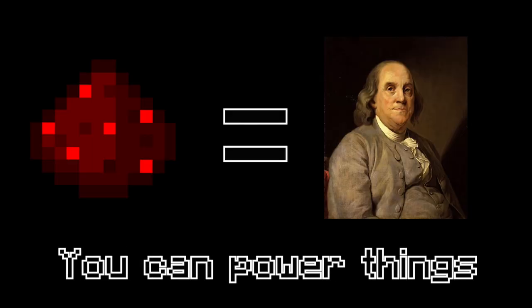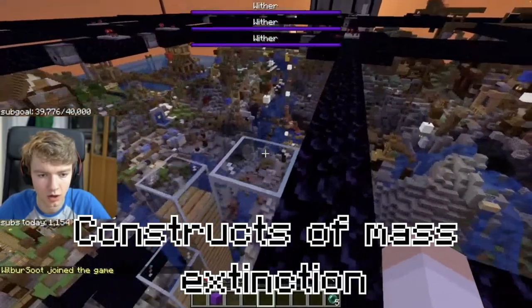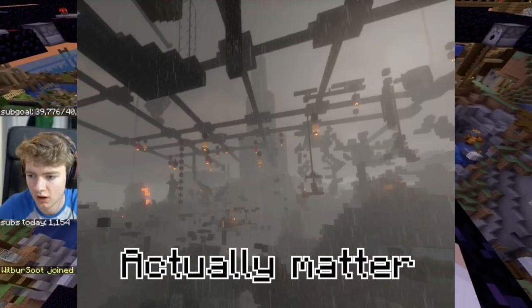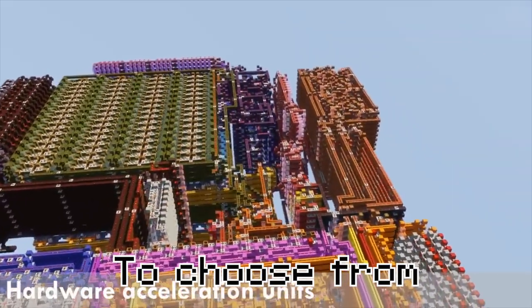With redstone, you have the equivalent of electricity in the real world. You can power things like lamps, or pistons, or constructs of mass extinction — the things that actually matter. But for all of this, you need a source. Luckily, we have many to choose from.